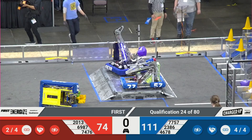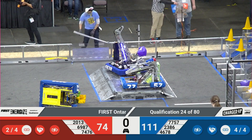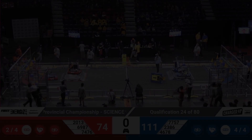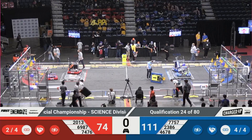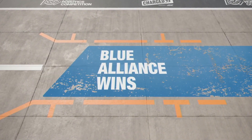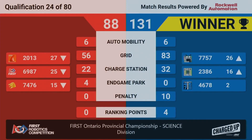An incredible performance there. Blue Alliance managing to get the docking station engaged, Red Alliance as well but with one robot. We're good with the scores — let's take a look. Blue Alliance with the victory, 131 to 88. Blue Alliance walking away with 4 RP. 46-78 staying in the second-ranked position while their partners go up. 4 RP — nice.